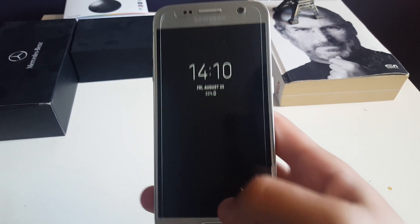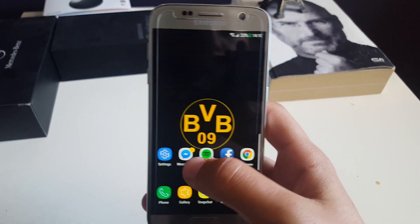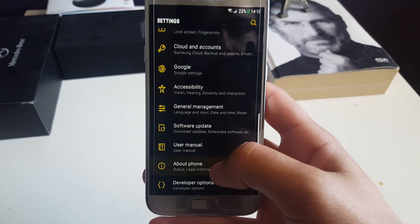Hello everyone, The Edge here back again to another video. Today we're going to take a look at SAG 23's ROM version 6.2 for Galaxy S7 and S7 Edge.